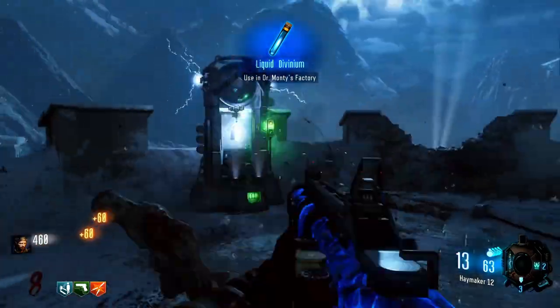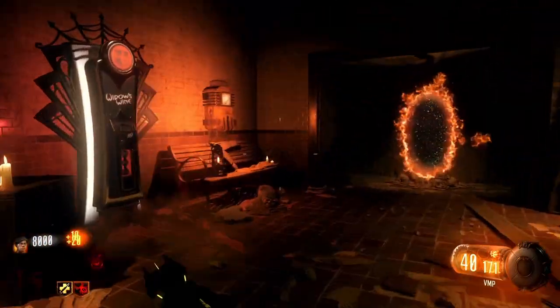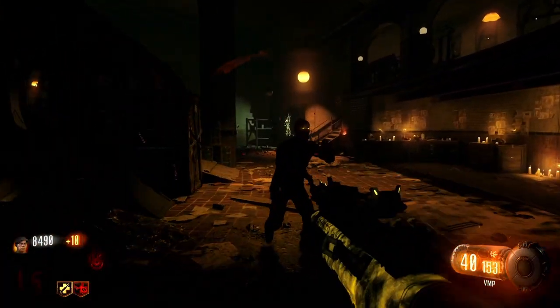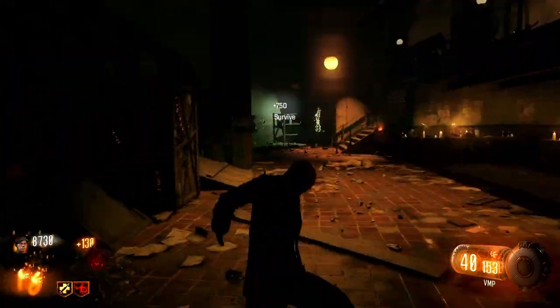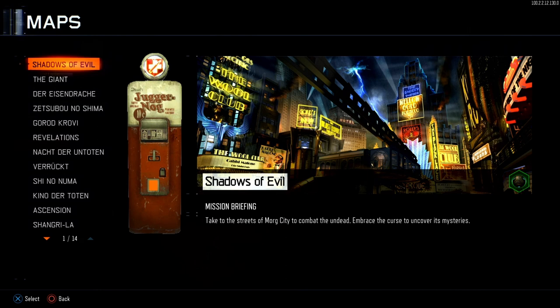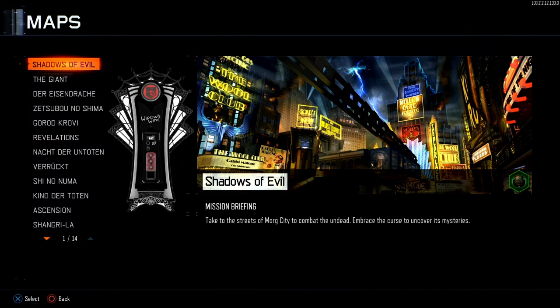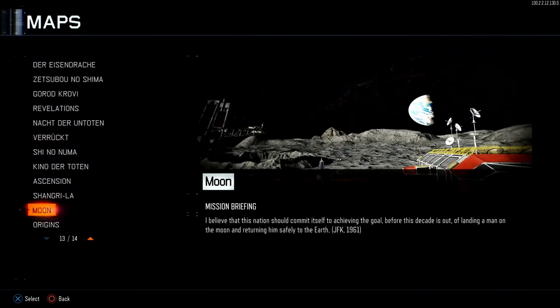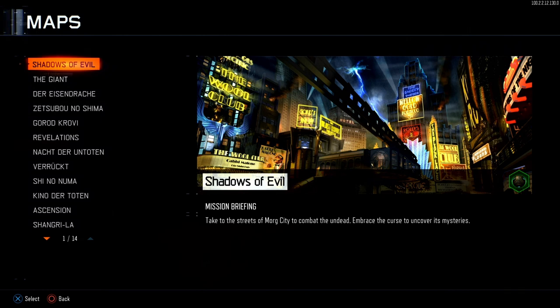Black Ops 3 made sure to keep this a happy medium by maintaining the Wonderfizz machine, and it introduced one of everybody's favorite perks: Widow's Wine. Personally I'm not a fan, but I see why people love it. Widow's Wine kind of became a crutch perk in its own right, but I wouldn't say it was that bad. We had a wide selection on each map. Jug remained the crutch perk and people would sometimes stick with Speed Cola, but we had managed to stray from where we started. They never really introduced another perk after that in Black Ops 3, but it didn't matter because we had variety throughout the whole game.